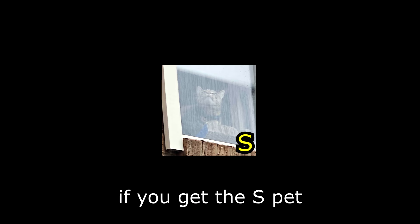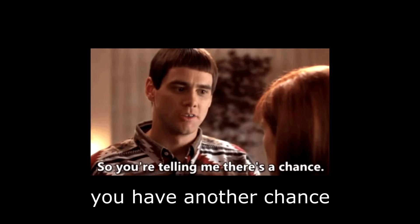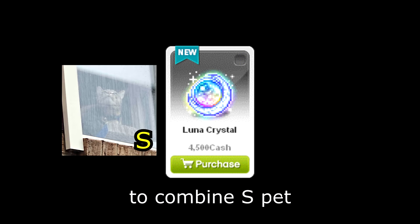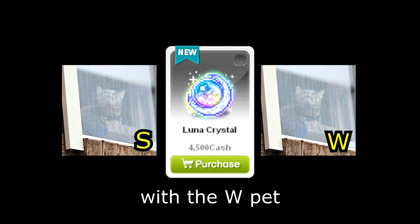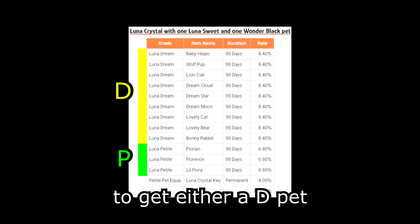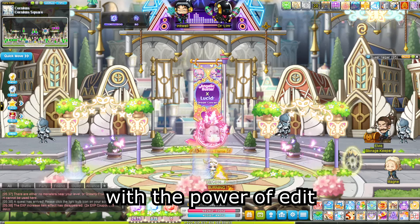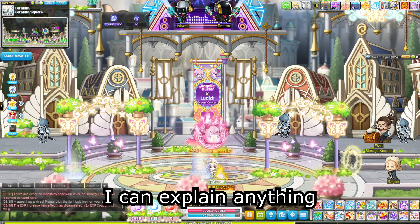However, if you get the S pet, you have another chance of getting a P pet. You may use another Luna crystal to combine S pet with the W pet to get either a D pet or P pet. However, if you get a D pet, you just lost yourself a huge amount of money. And there you have it — with the power of editing, I can explain anything.